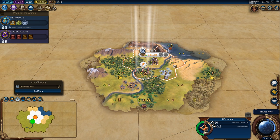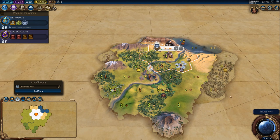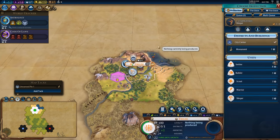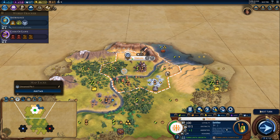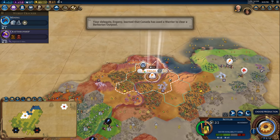The very first thing you're going to do is get yourself a slinger and then start researching holy sites. Your city should grow roughly in the exact amount of time it takes to get a slinger. Once the slinger is completed, you're going to immediately build a settler in your capital. If the tile gods have aligned, the settler will finish within one to two turns of you researching holy sites, and after that you're going to build a holy site in your capital city.